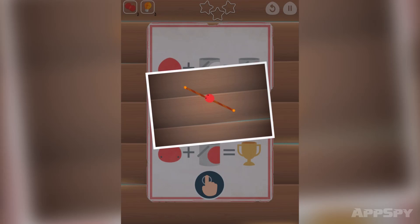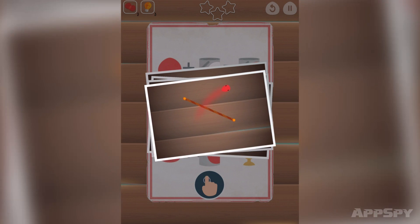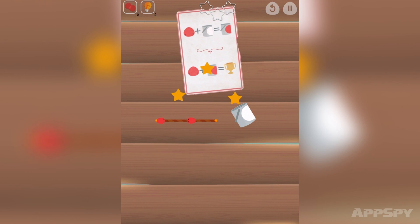Ostensibly the game's about using bits of rope to fire blobs of paint catapult-style into a paint pot. There are three stars to collect on each level and plenty of obstacles standing in the way of you and success. Things start off reasonably simply, with you tossing blobs here and there with aplomb.